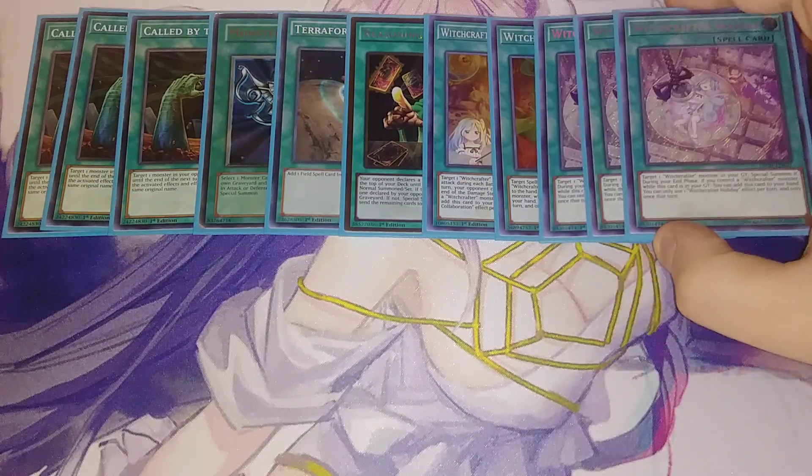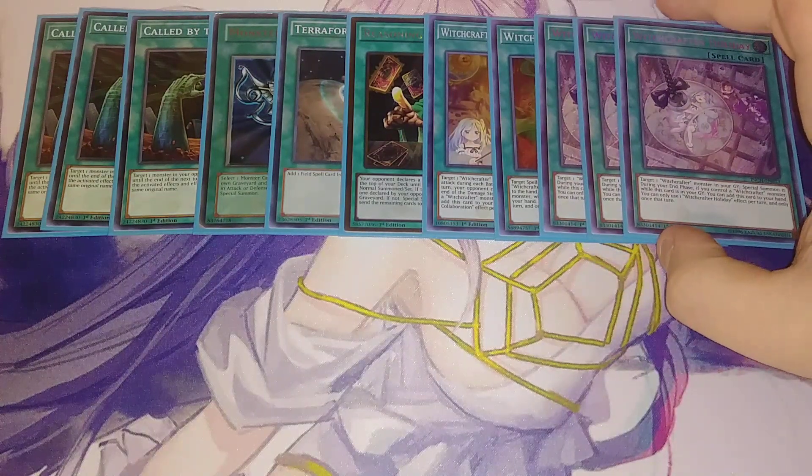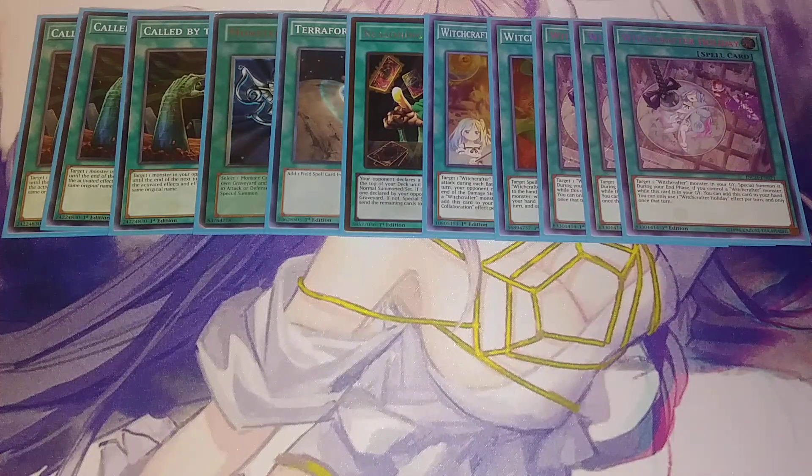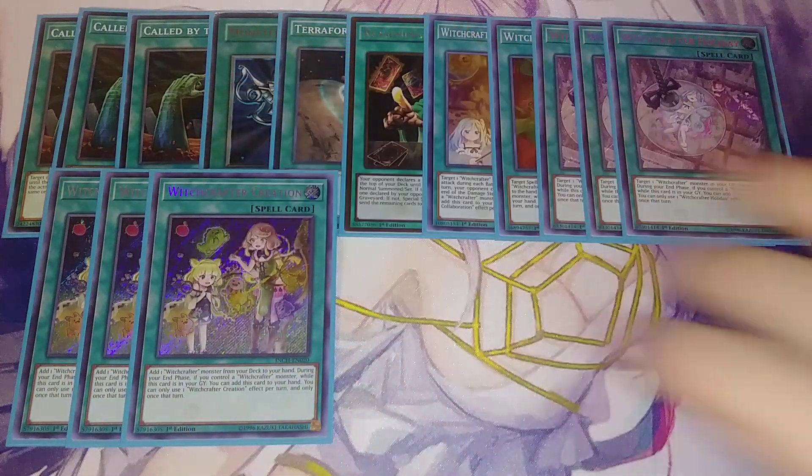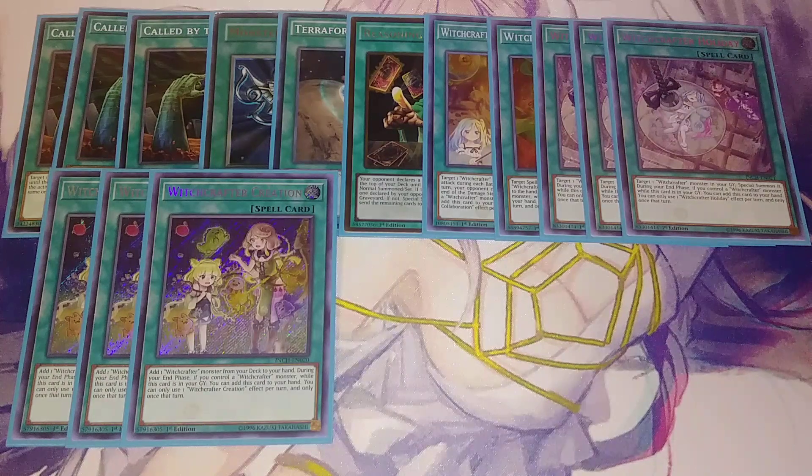Then we play three copies of Witchcrafter Holiday. Holiday is kind of like Monster Reborn — you target a Witchcrafter monster in your graveyard and special summon it, and then you can add it back. Three copies of Witchcrafter Creation, which lets you add a Witchcrafter monster from your deck to your hand. It's just the searcher of the deck.